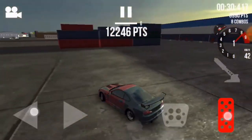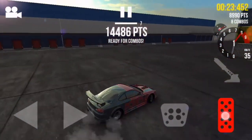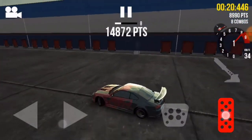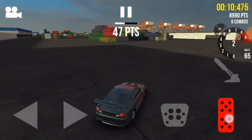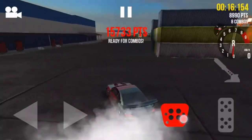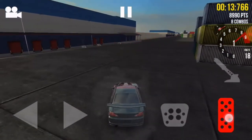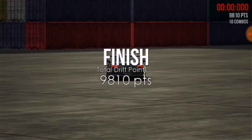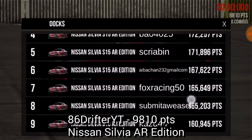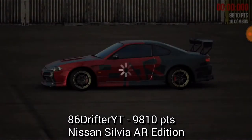Yeah, drifting feels harder in the new version. 20 seconds left and he's going to end up with around 23,000 points or so. Something happened there to those points — I think he just lost it. He ends up with 9,810 points. He is 1,016 in the global leaderboard and gets 1,075 credits for drifting.